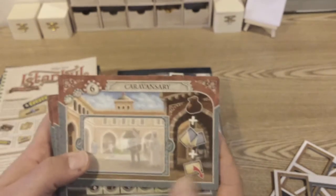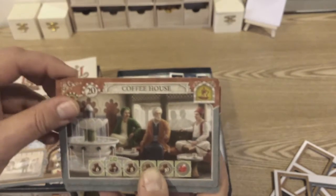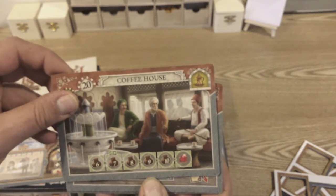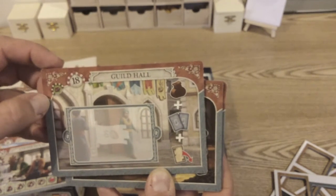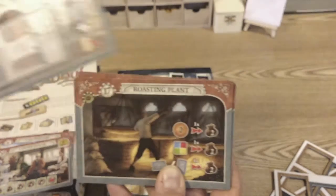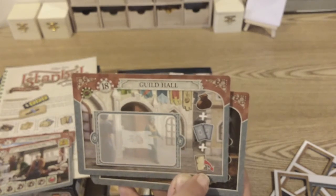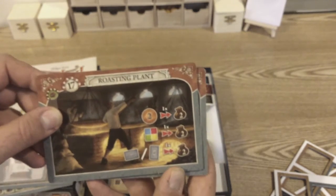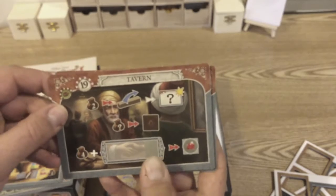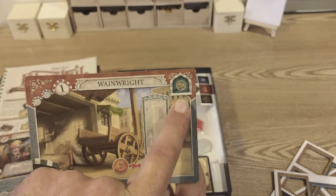The caravansary is one of the tiles replaced from the original set. We've got a coffee house — another way to get gems by the looks of it. The guild hall is where you get the new guild cards — you get coffee and two cards and discard one. Roasting plant is where you can buy coffee. The tavern looks like where you get your rocking bar from. And there's a new wainwright with a new symbol I didn't recognise.